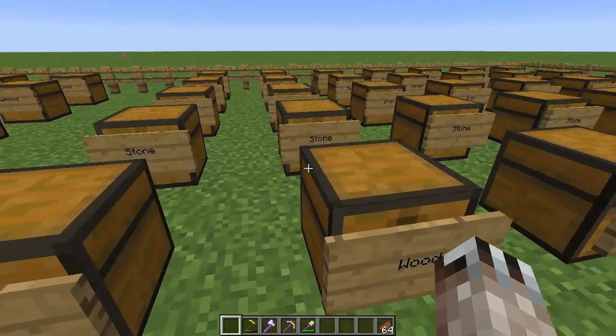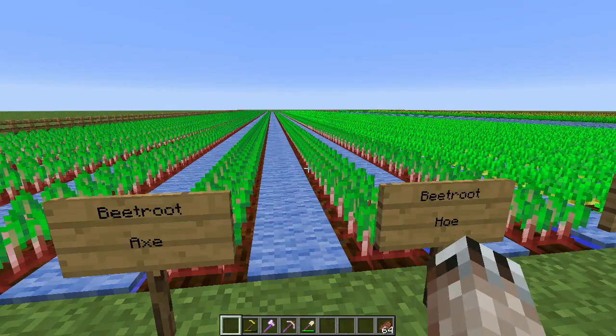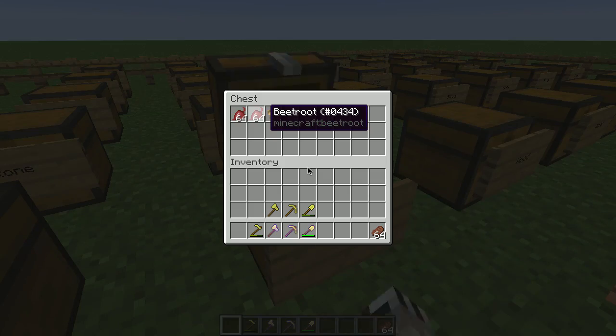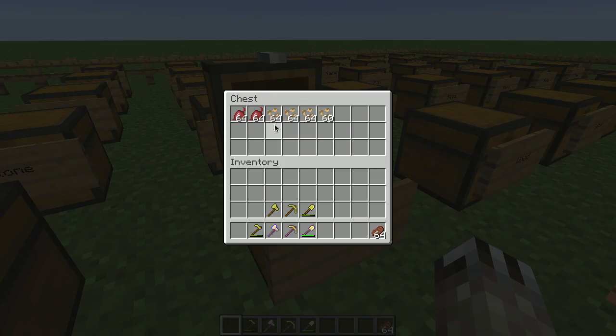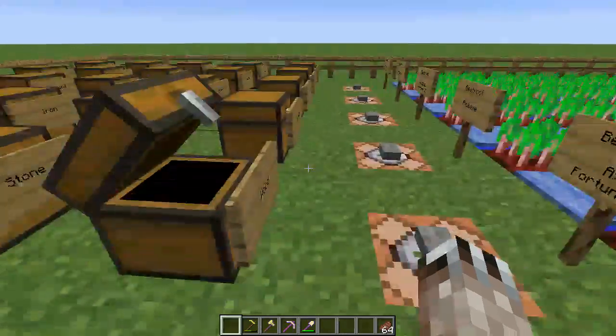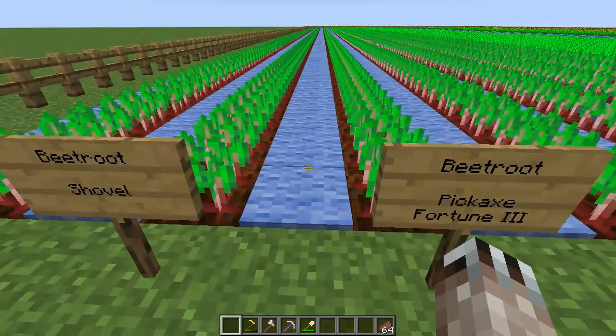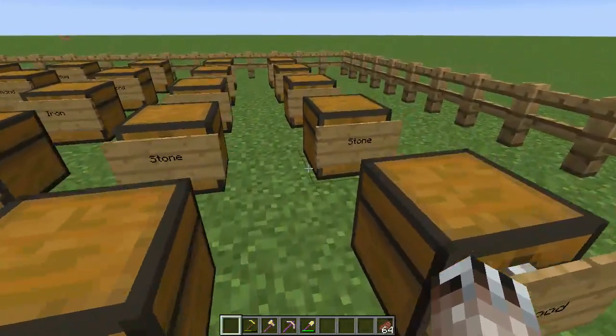Beetroot is like wheat — you get two stacks of beetroot (one per plant, since each row is 128 long) and Fortune just increases the number of beetroot seeds that you get. As I said, the tool doesn't matter and what the tool's made of doesn't matter.